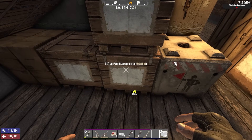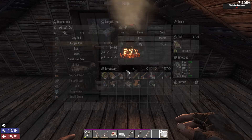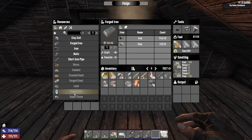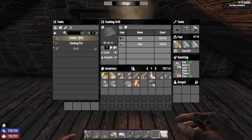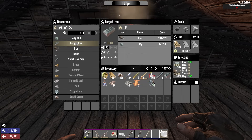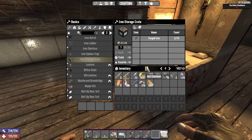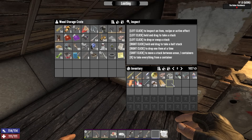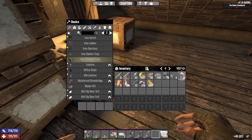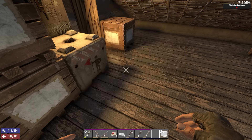The thing is, if I already have storage crates down, they need to let us upgrade the crate that's already there. If I have to move everything out, pick it up, and put stuff back down — it's going to be kind of annoying. There's a scope lens, that's interesting. I think I'm just gonna forge a bunch of forged iron. Also, I've been through so many iterations of this game — you don't make cobblestone blocks, you upgrade wood to cobblestone. I want to start solidifying this base. Let's just make the duct tape.